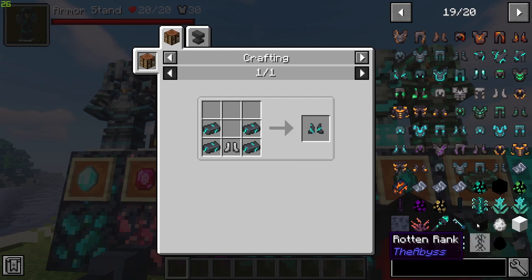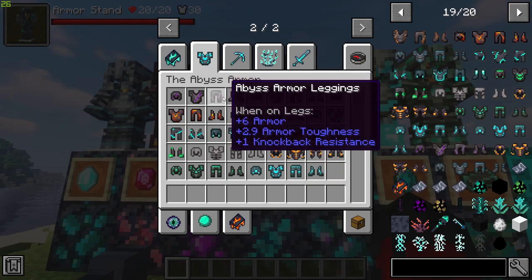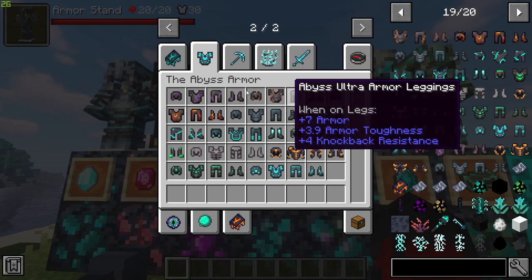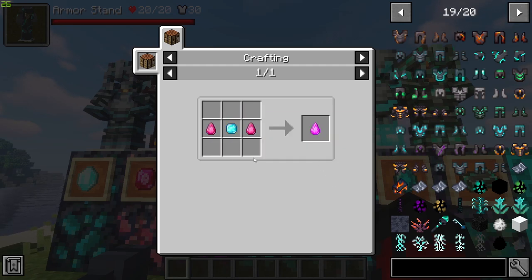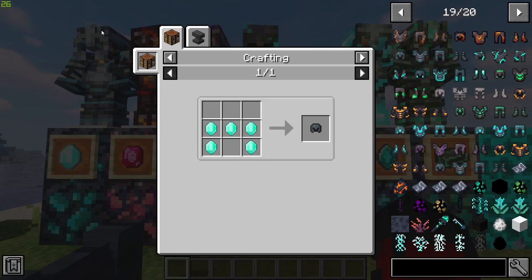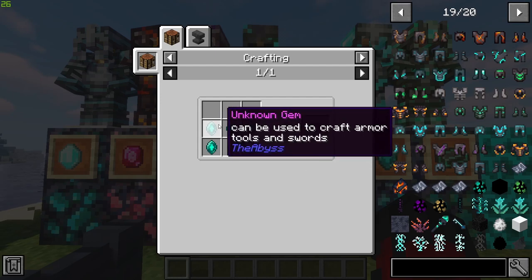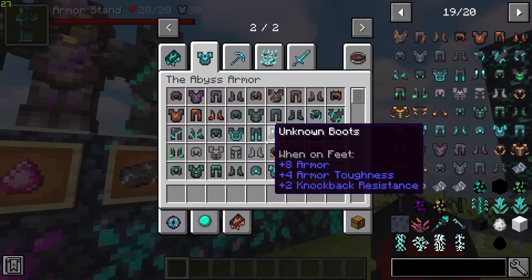There is so much in this mod — I want to cover everything but I'll have to be selective, as this video could easily be an hour long. The Abyss armor set is made with the Abyss diamonds. The Abyss Ultra set uses Abyss Ultra diamonds, made by combining the loren and the Abyss diamond. The ice suit uses the frozen diamond, and there's also the Phantom suit made using the unknown gems.